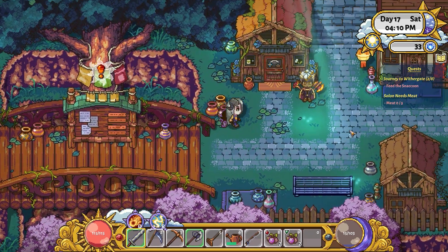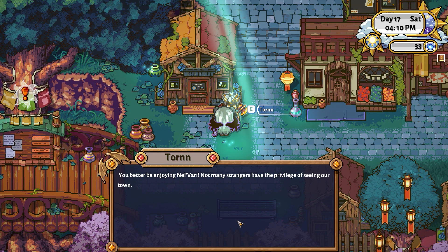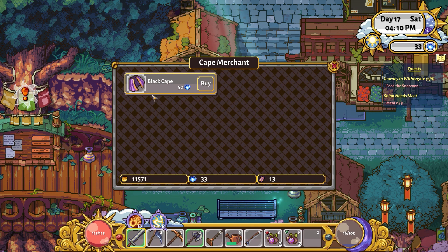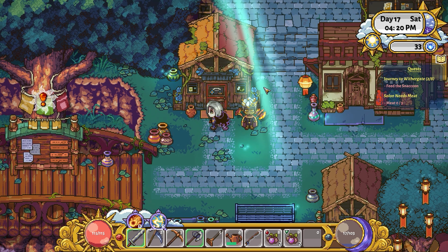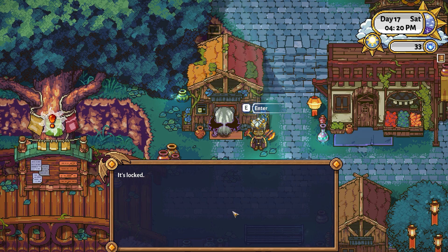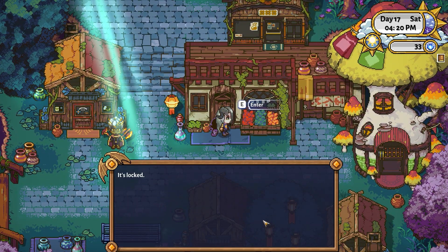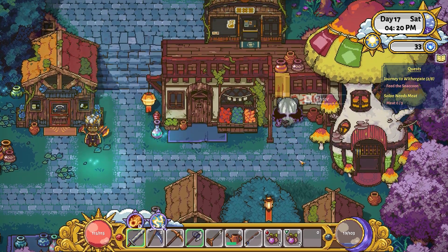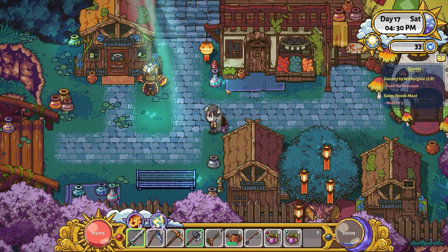Here's where things start to deviate a little bit. You have multiple different types of experience: combat, farming, mining, and exploration — four different kinds that you gain from related actions, some even giving you multiple kinds at once. Each one of those experience gauges also has its own skill tree, a pretty expansive skill tree with three skills on each tier for every tree, all four of them. So there's actually quite a lot of options for building your character.